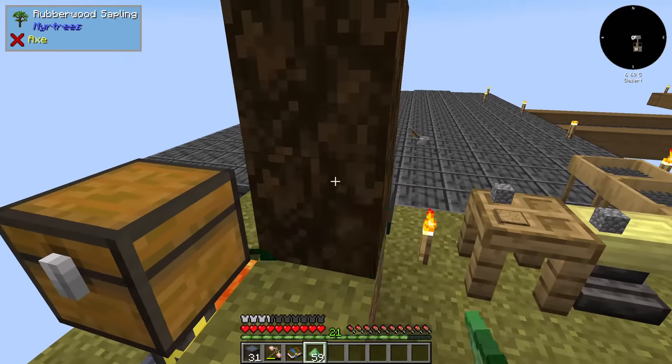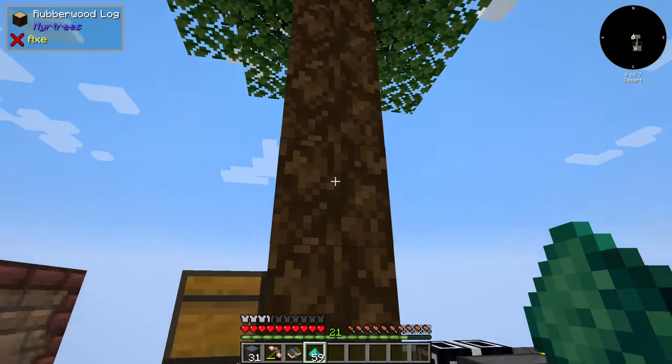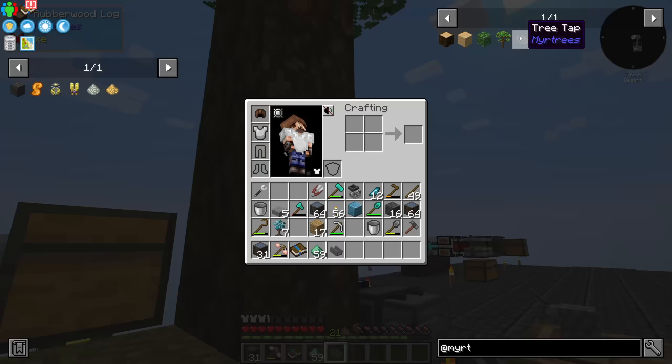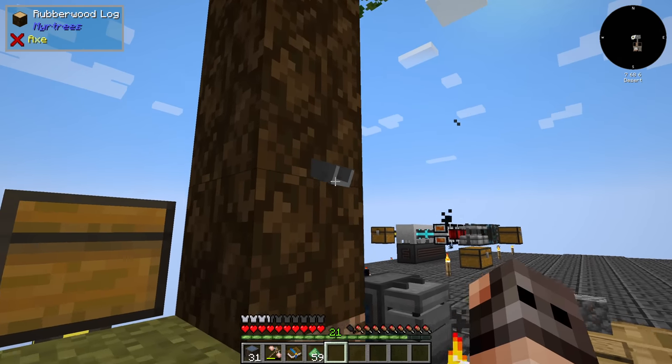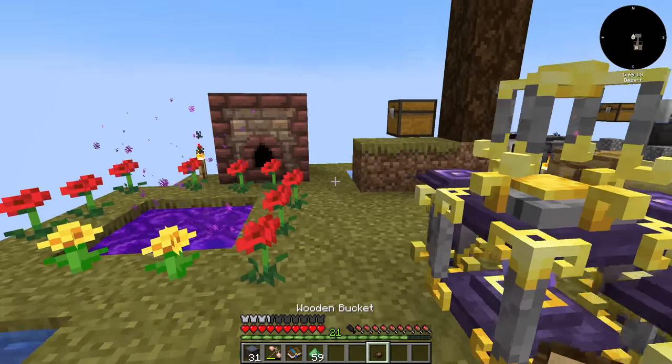You need so many items just to make a terminal, and one of those items is a slime ball because we need to make a sticky piston. We don't have access to any slimes, so we need to get creative. Here is a rubber wood tree with a tree tap — it goes in — and then we need a bucket.